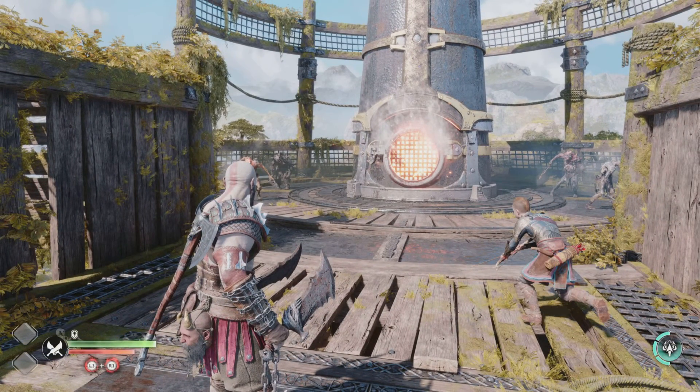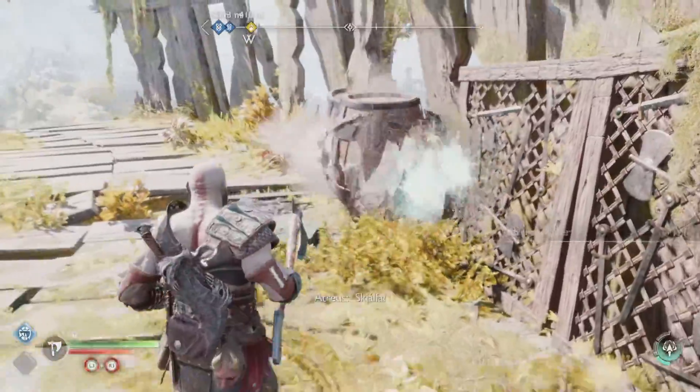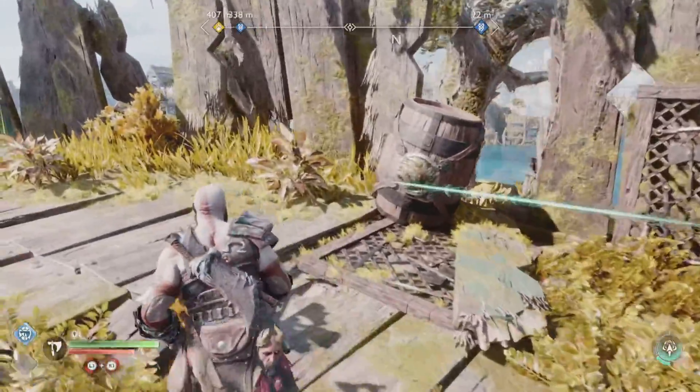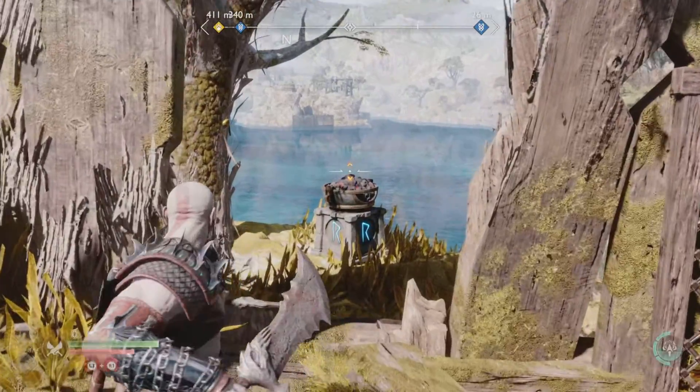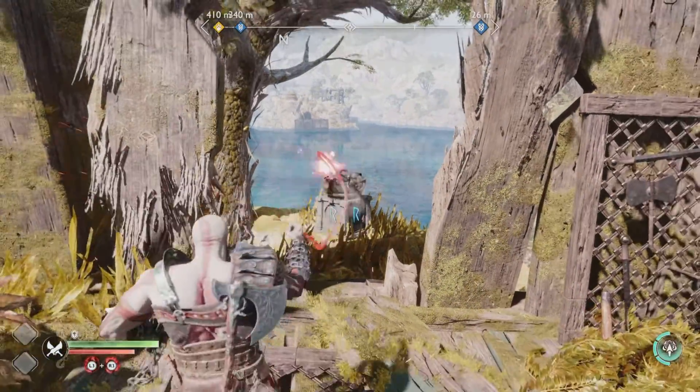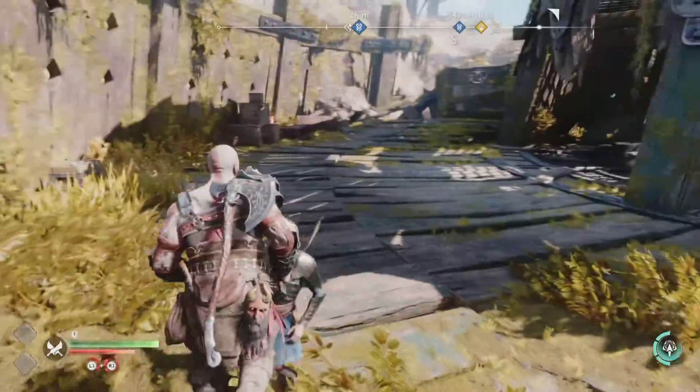You need to clear the enemies from this section and then head behind the chimney and get Atreus to destroy these barrels with his sonic arrows. Then you need to light this brazier with your chaos blades.